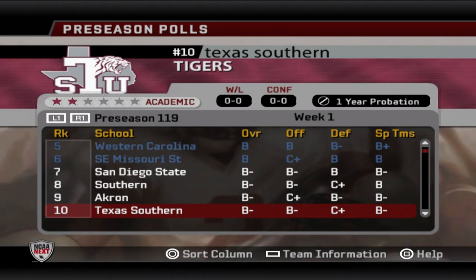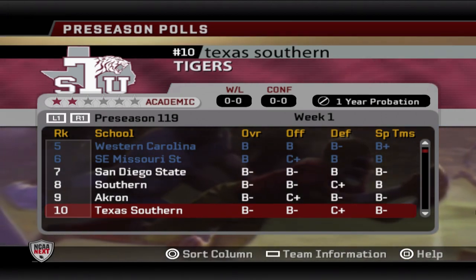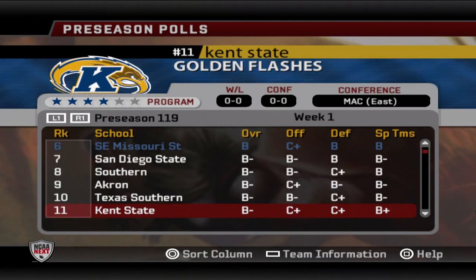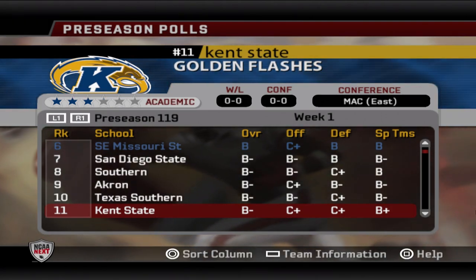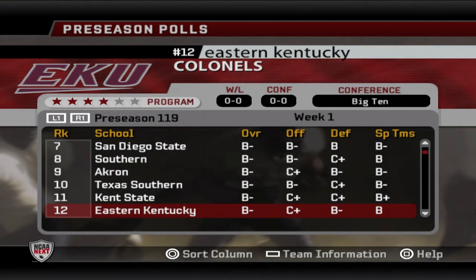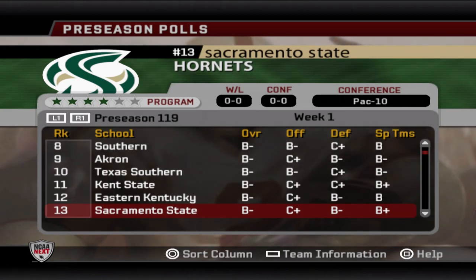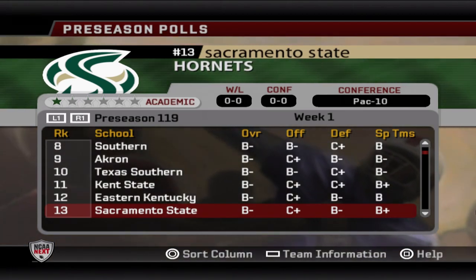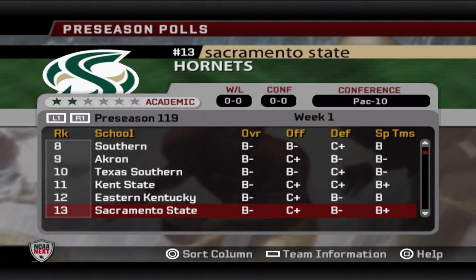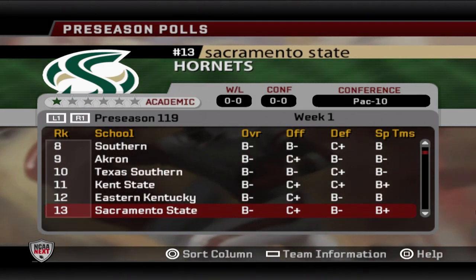Texas Southern comes in at number ten — also under one year probation, not eligible for the NCAA tournament this season, but those sanctions lift in year five. Kent State, who won a couple of national championships in this series, fell to number eleven. Eastern Kentucky is at number twelve with good momentum. Rounding out the teams with a realistic shot at the national championship is Sacramento State at number thirteen — they've recruited extremely well but have not yet made the FCS playoffs in this series.